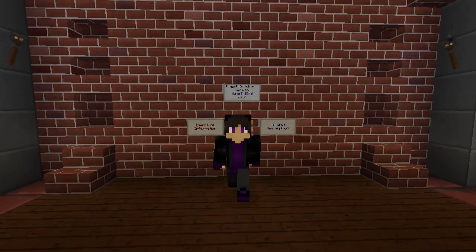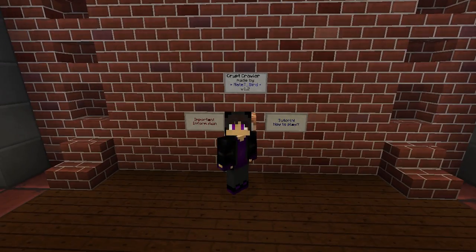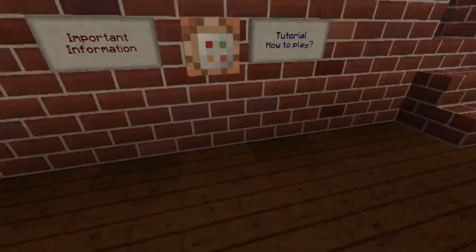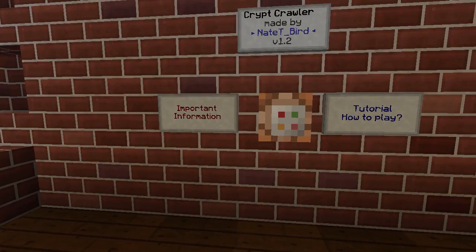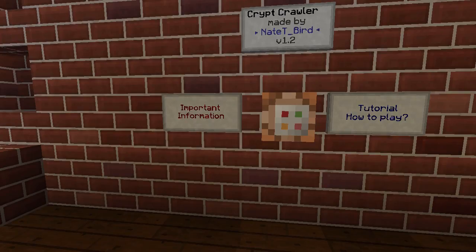Hey guys, it's Wolflord and welcome to Crypt Crawler, made by Nate Tbird, version 1.2. This is a hack and slash RPG where you go through different rooms, face mobs, take them out, collect some goodies — some treasures and all that fun stuff. Let's get started.